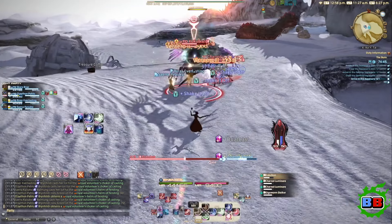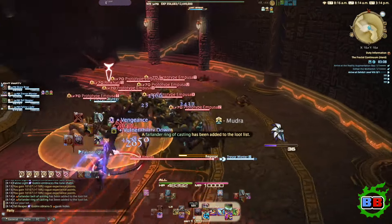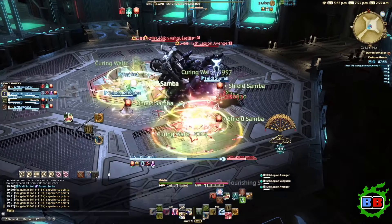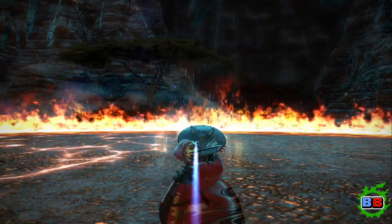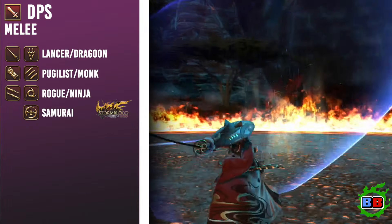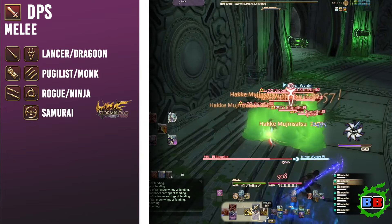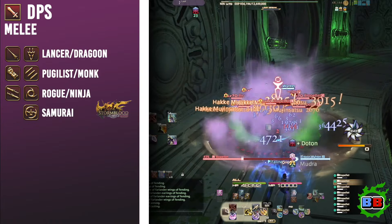The DPS role's sole purpose is to deal the most amount of damage to the enemies the tanks pulled. This is done via the mastery of one's rotation — an optimized order of action activation — which is different for each DPS job. Final Fantasy XIV has official subcategories underneath this role, further breaking down each DPS into their respective playstyles. The Melee DPS role indicates that the job inflicts high damage at close range by way of combos and attacking in specific positions to maximize damage output. The Monk, Dragoon, Ninja, and Samurai are all considered Melee DPS.